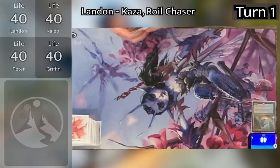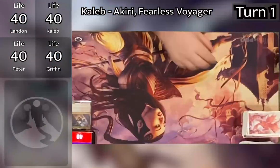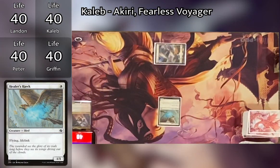Landon draws for turn and puts down an Izzet Guildgate, then passes to Caleb. Caleb draws, plays Plains, and casts Healer's Hawk, then passes the turn.